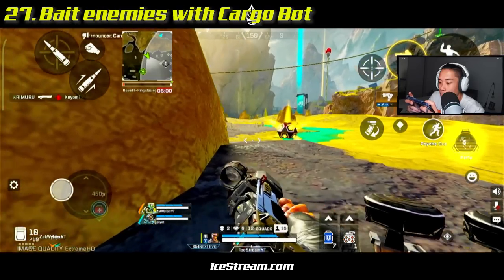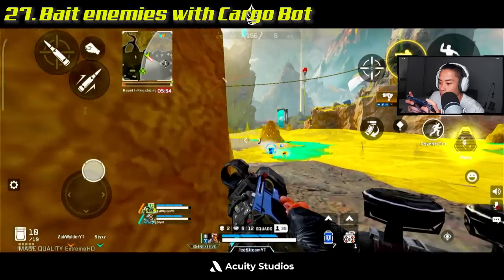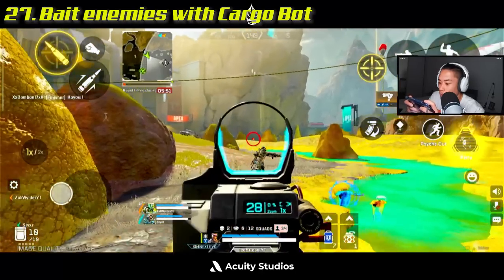You can use cargo bots as traps. Whenever someone shoots one down, wait on a corner, and when they start looting, pop them.